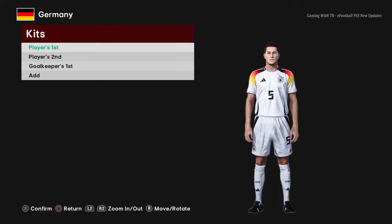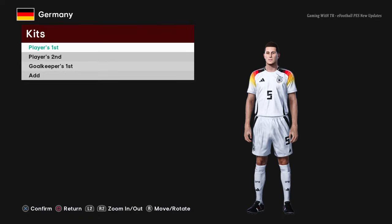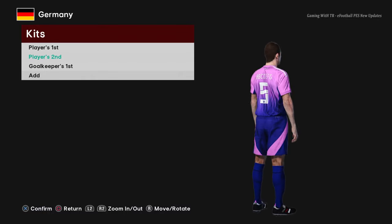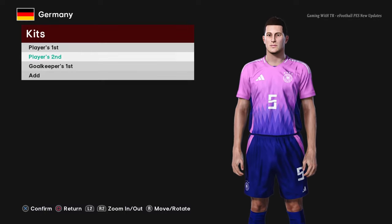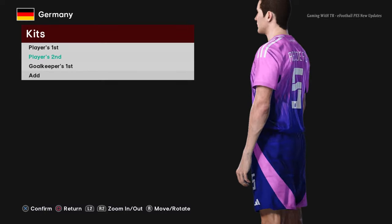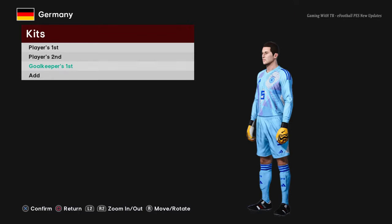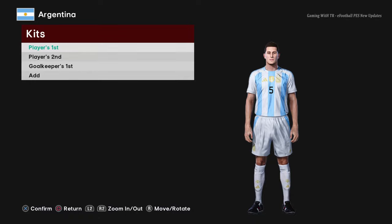This is Germany right now — you can see the Germany home jersey for Euro 2024, and here is the away version. You can see the texture from the zoom view, it's a pretty cool update. And here is the goalkeeper kit.